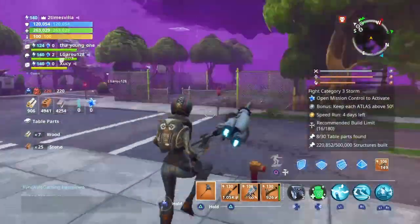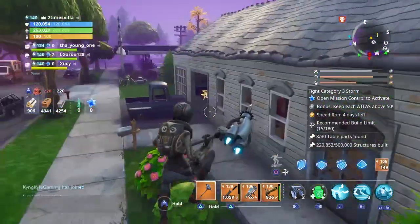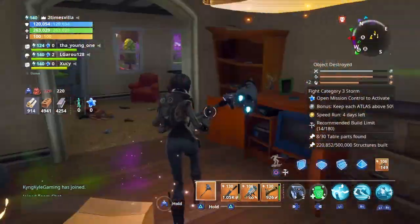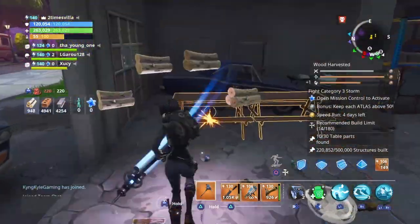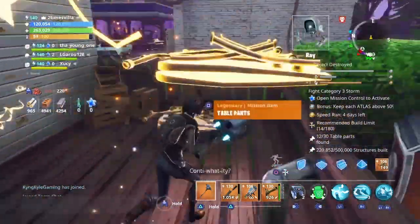How much we got so far? We got eight so far — not bad. Let's check this house right here. Oh yeah, we got a bunch in this house — we got two right here. Oh, we didn't get none for that one. Oh, we got two for this one.